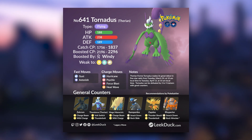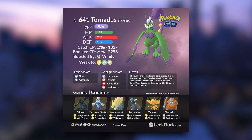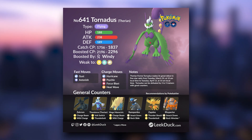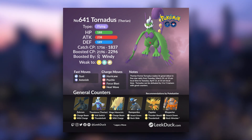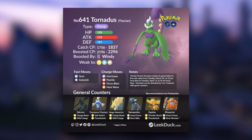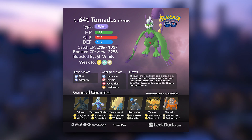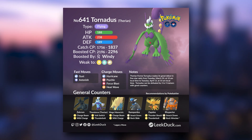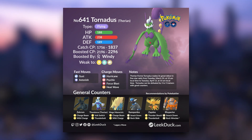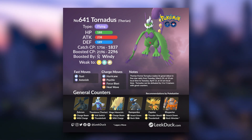Ideally, you will want to go with mainly Electric types, since they dish out so much damage. Because Tornadus does not have any double weaknesses, you want to focus your team on dealing as much damage as possible. In the most ideal scenario, lead with either Mega Manectric or Mega Ampharos, then have a whole bunch of Zekrom in the back. Tornadus has a perfect catch CP of 1837, and if it's weather boosted, it will be 2296. Tornadus is a pure flying type, so it's weather boosted by Windy weather. If you want a weather boost in your favor, raid during Rainy weather to boost your Electric types, or Partly Cloudy if you're using Rock types.